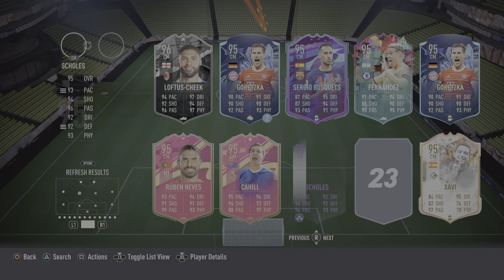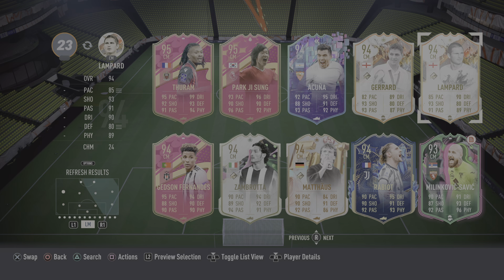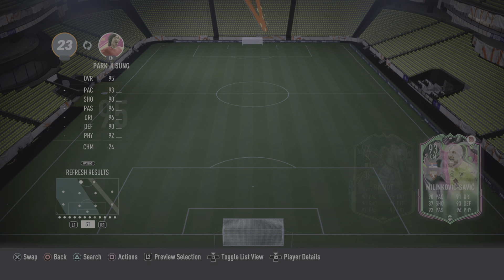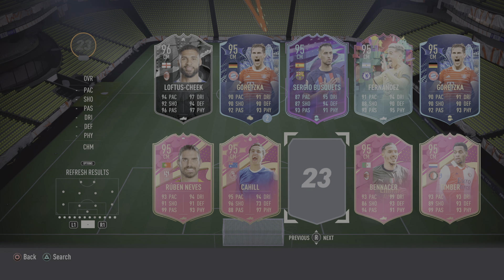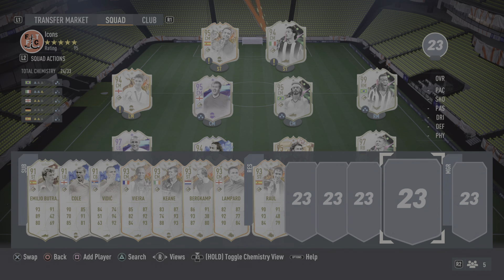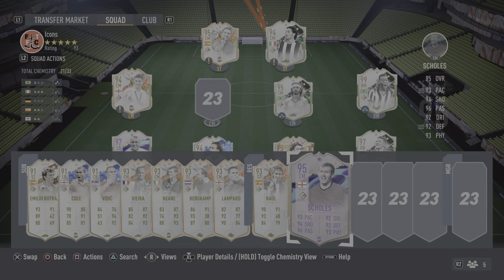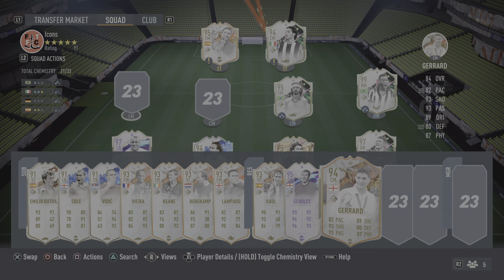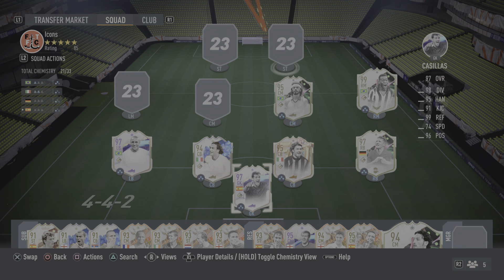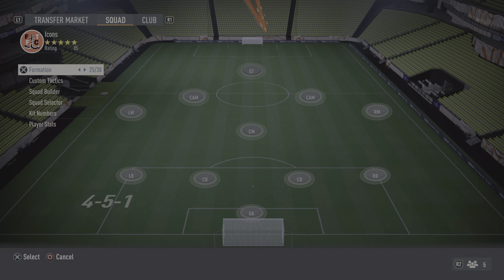I've used Xavi for a bit, only one game. I've got so many mids I'd like to use for icon squad. I might actually have to play a 5-1 midfield or something with one striker and then move to two strikers in-game, because there's so many midfielders I want to try. I don't like playing that but that's probably what I'm going to have to do.